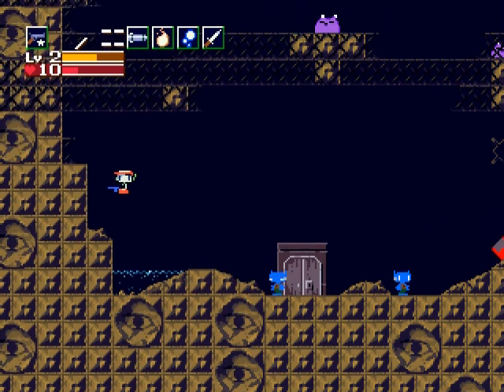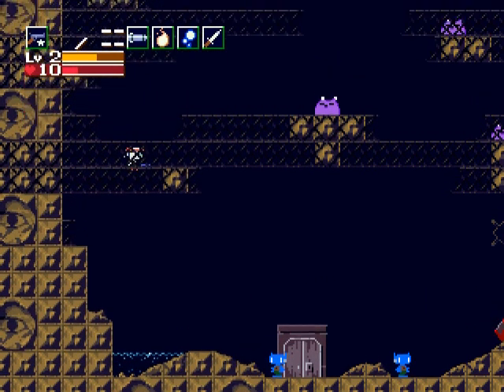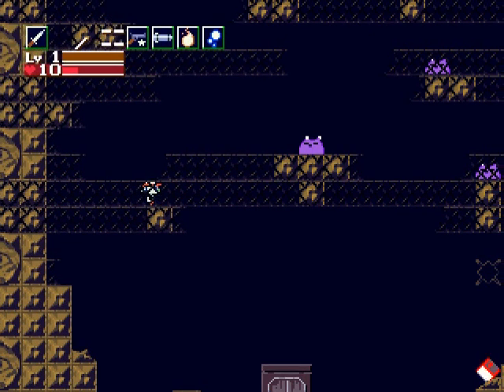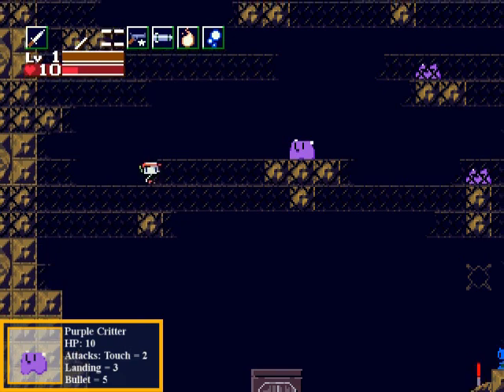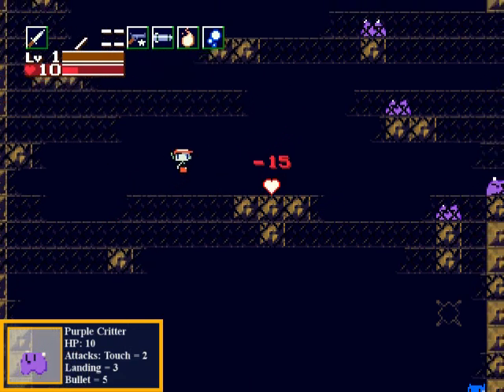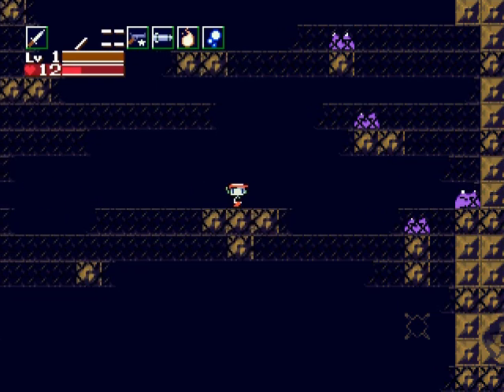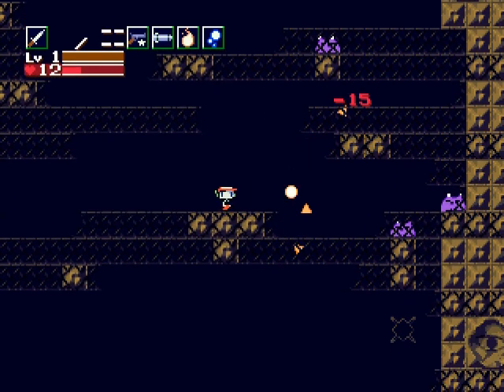So there's only these two robotic little kitten-like things left. These are purple critters, as I said. Let's show off the new blade weapon. This thing's extremely powerful, as you can see, but its range is kind of weak and it's also kind of slow — so that's its weakness.